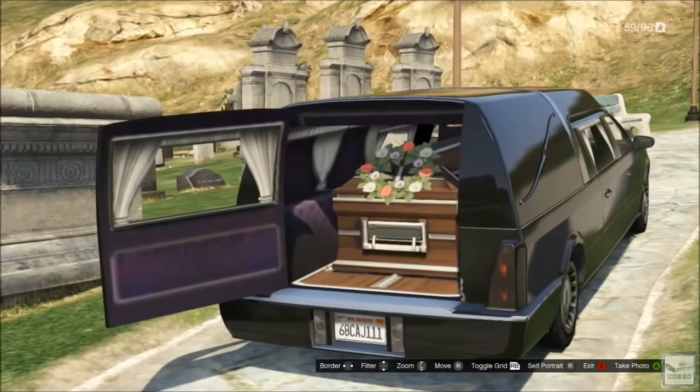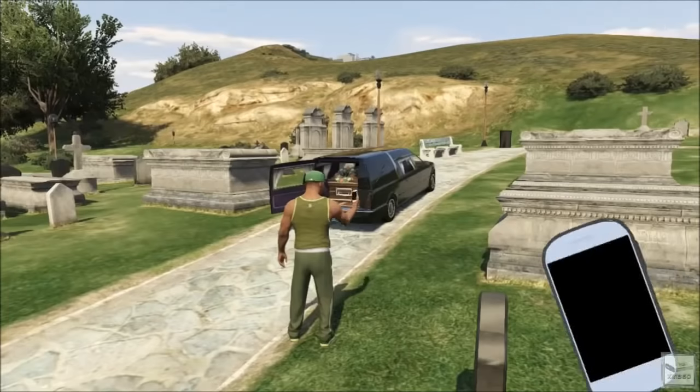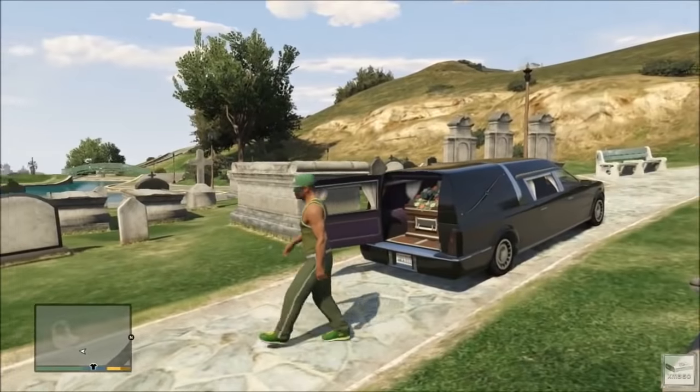What's up guys, Xbox Mod 360 here, and in today's video we're gonna be bringing you a tutorial on how to open the back door of a Romero hearse in Grand Theft Auto 5. For those of you who don't already have this rare GTA 5 Online vehicle, I just did a tutorial on how to get it and I'll put a link to that in the description below.